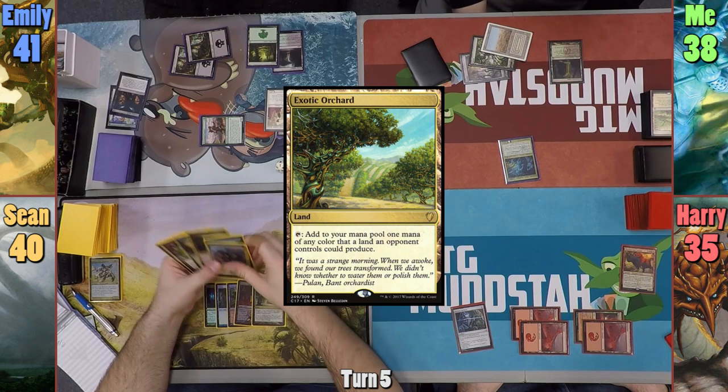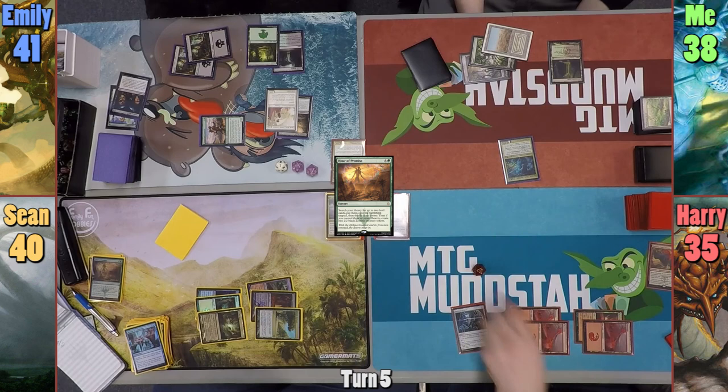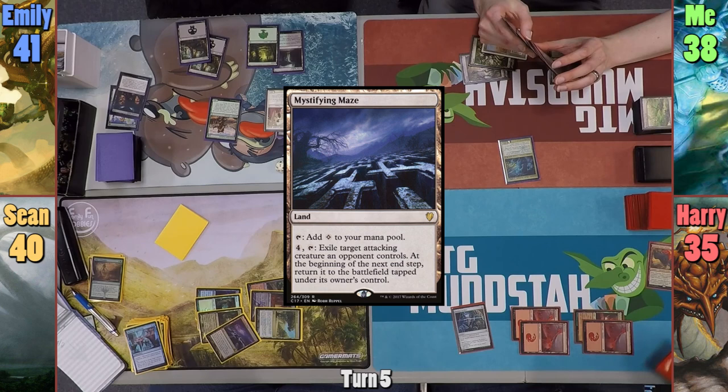Harry plays a Mountain and casts Hedron Archive. Sean plays Exotic Orchard and casts Hour of Promise, deciding to grab Bojuka Bog. Wanting to be fair, Sean rolls a die, assigning one through twenty to me, and hits one of those numbers — so I exile my graveyard. Sean also grabs Mystifying Maze and passes turn.